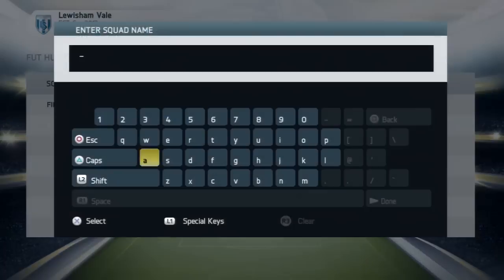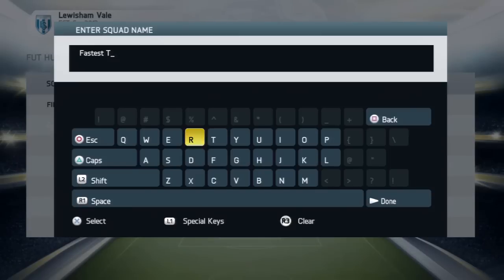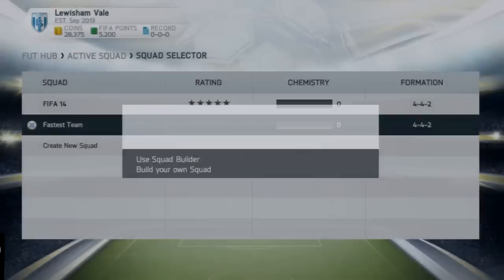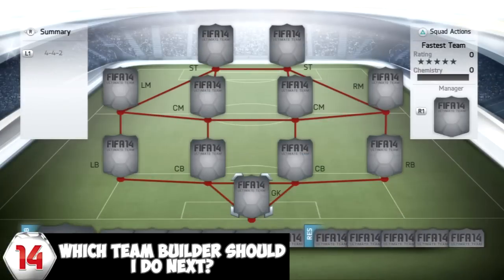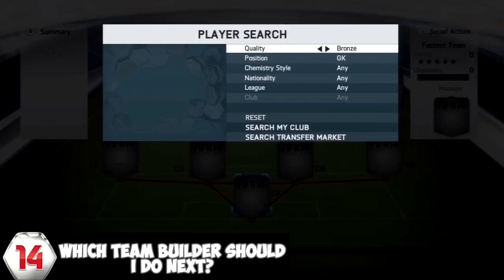Hey guys, welcome to the fastest team on FIFA 14. I'll be showing you the fastest player in each position on Ultimate Team. This is going to be a really cool video. Whoever comes up with the best idea for the next team builder in the comments below will win 50,000 coins to use on their Ultimate Team.